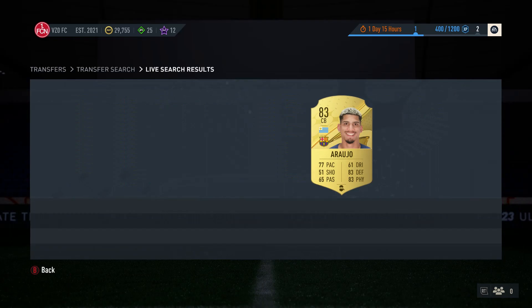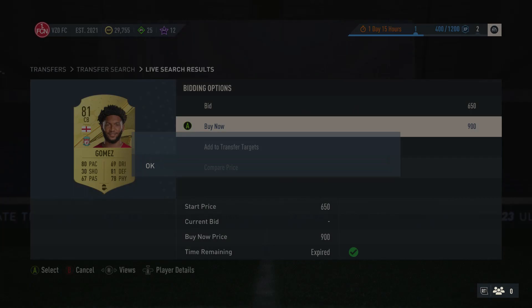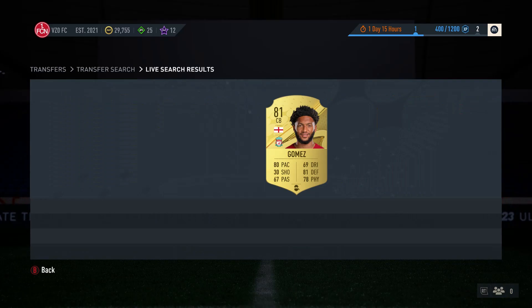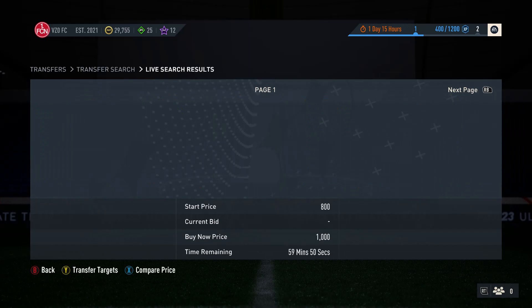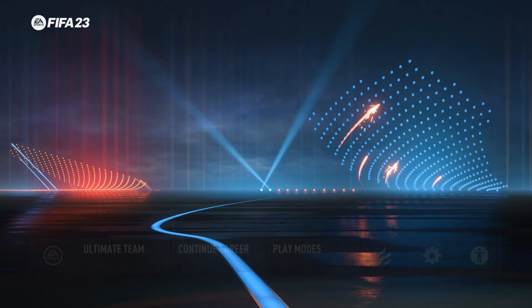I'm just going to be doing little methods to build up coins. There'll be nothing special in these videos, so don't be expecting that — just methods to make fast coins with a lower budget, and then we'll build the coins up slowly. When I can be bothered to actually trade: Gomers for 900 will guarantee you like 1.1k. All these players go for 1.1k so if they come up for 1k it's worth buying even for the smallest profit. Diego Carlos probably had a deal at 1k but I took too long, and now the pages are switching.